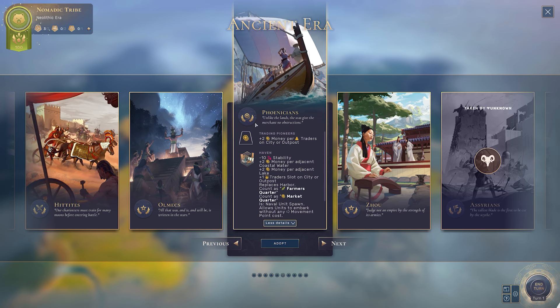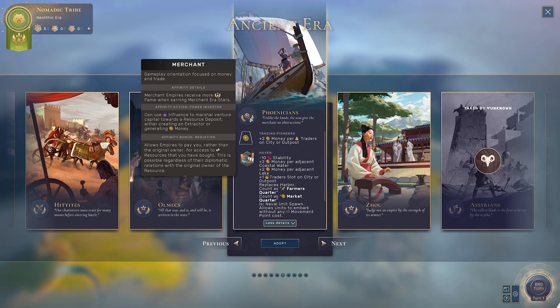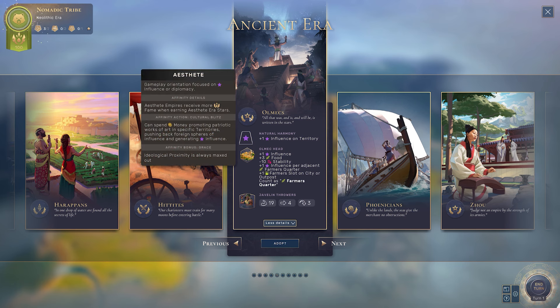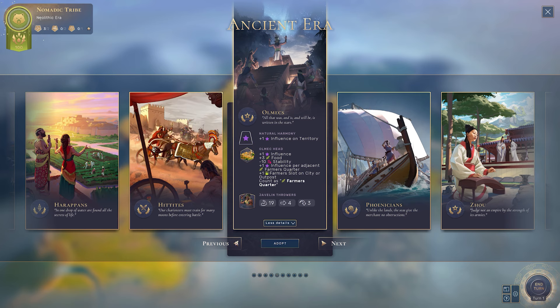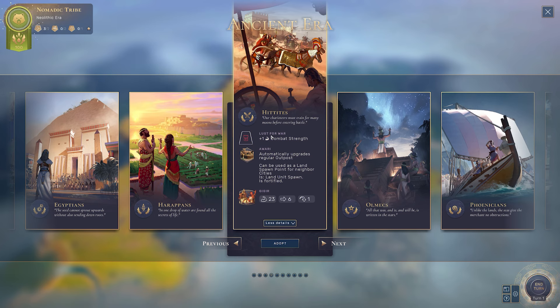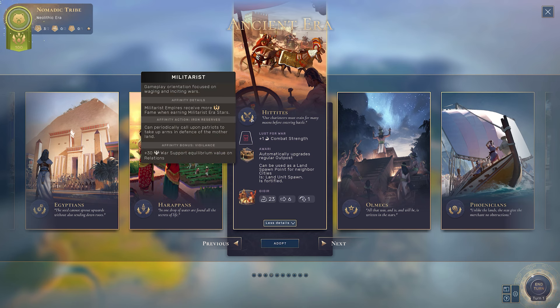The second thing to look out for is the cultural affinity — this little symbol here. You can hover over it to see each culture's affinity. The Phoenicians are Merchants, and as their affinity action, I could use influence to marshal venture capital towards a resource deposit, either creating an extractor or generating money. The Olmecs' affinity lets you spend money promoting patriotic works of art in territories, pushing back foreign spheres of influence. It's worth paying attention to both: the trait because you keep it for the whole game, and the affinity because it gives you a unique action during that era.